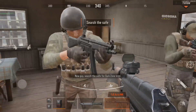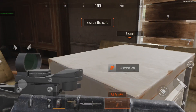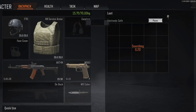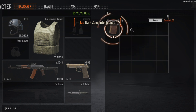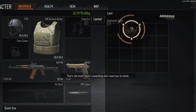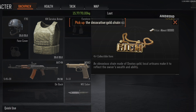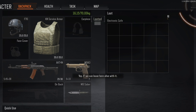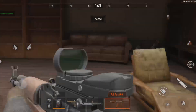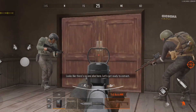Hey, you. Search the safe for intel. That's the intel. Now I want you to check something else. If we can leave here alive. Looks like there's no one else here. Let's get ready to extract.